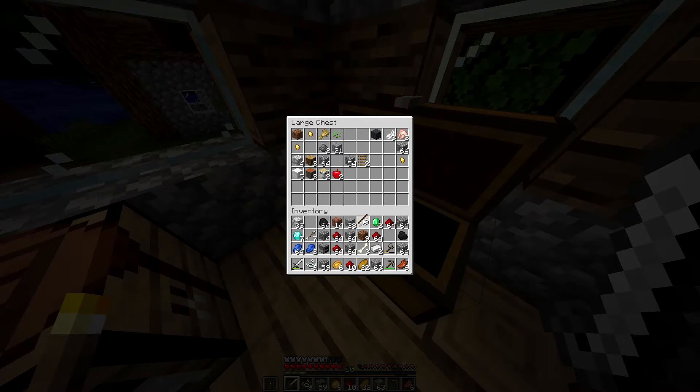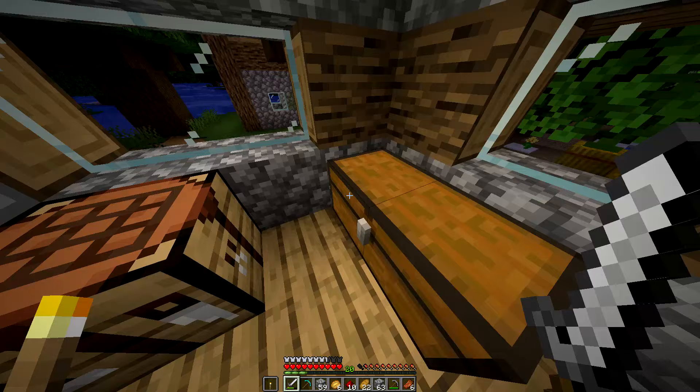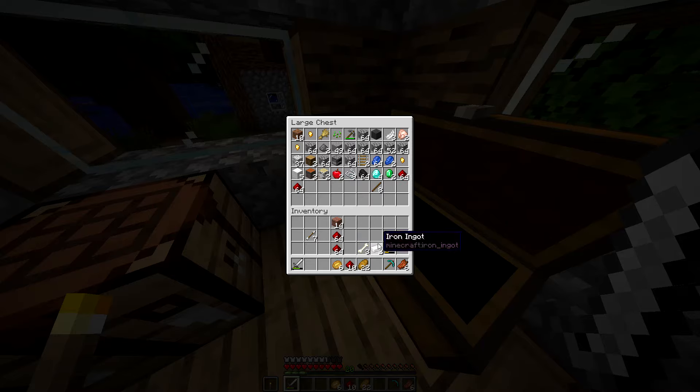There we go — got the diamond pickaxe! Thank goodness, because I went through so many pickaxes down there. We got a bunch of cobblestone which is good. Once I gather up enough cobblestone, I'm eventually going to start working on a mob grinder — an automatic mob grinder, like the old days. Hopefully it works; I'm not really sure if it will.